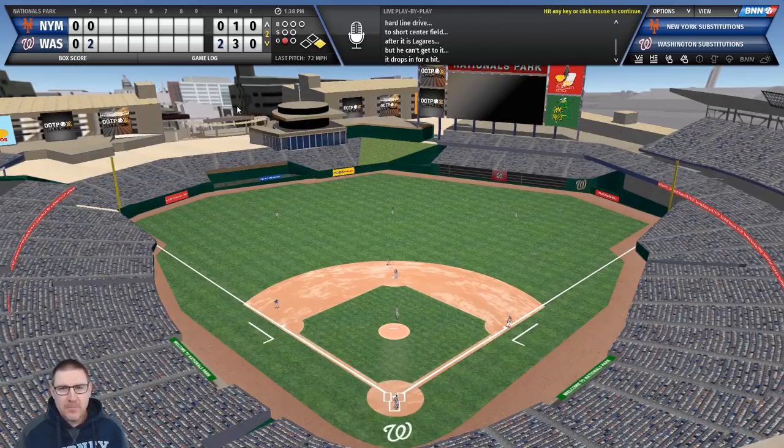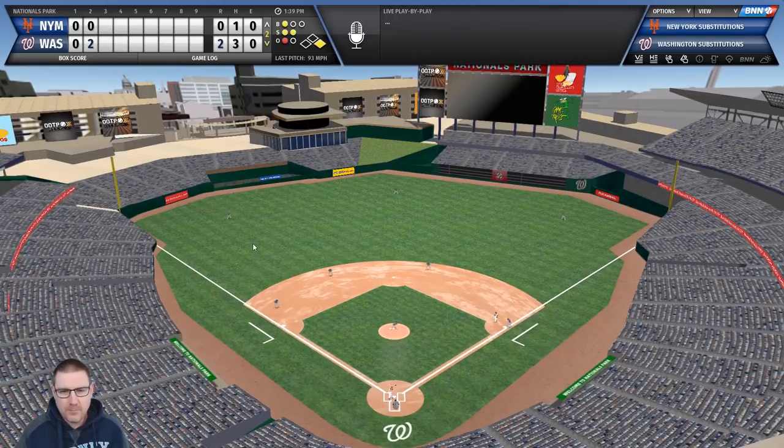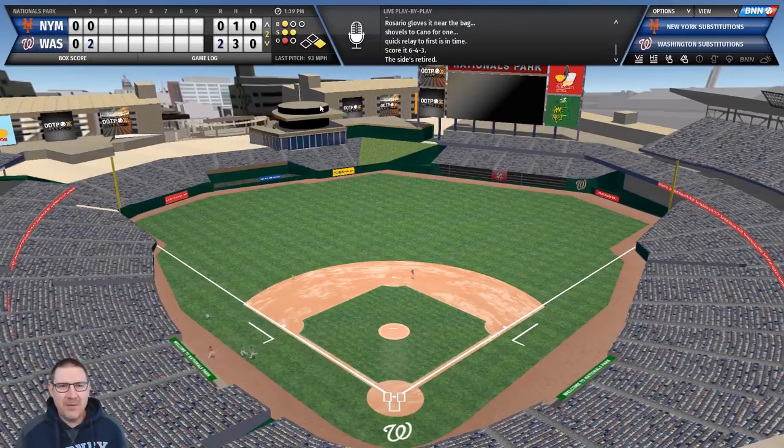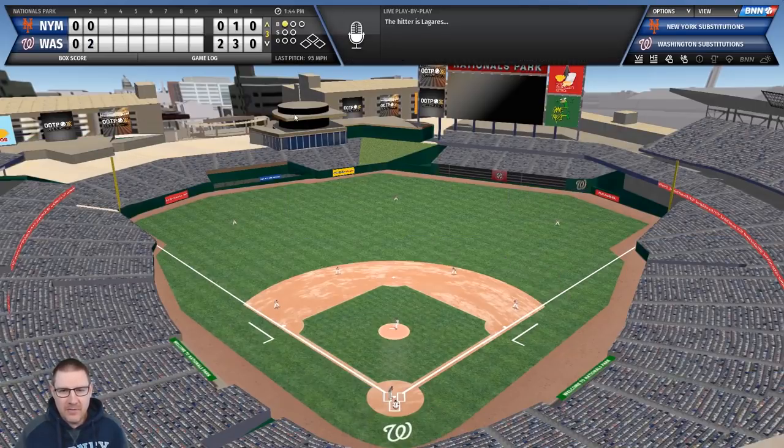deGrom gets a strikeout - that's the deGrom we know and love. Victor Robles comes up - looks like a pop fly but falls in, two for two, annoying. It looks like a double play now... turned at second and there it is - innings over. But the damage was done. We're two-nil down, three hits to one. Largaespada is up for the Mets but he's out at first.